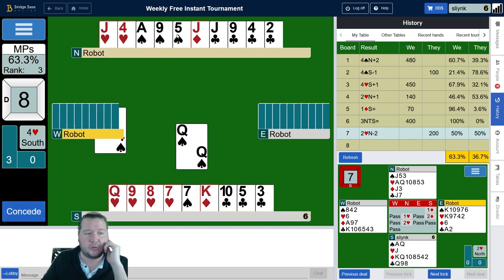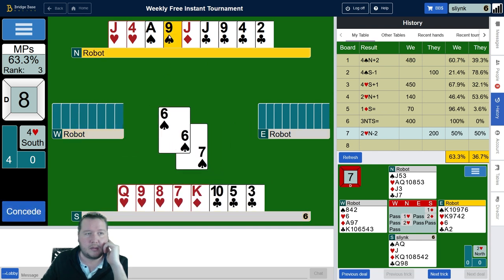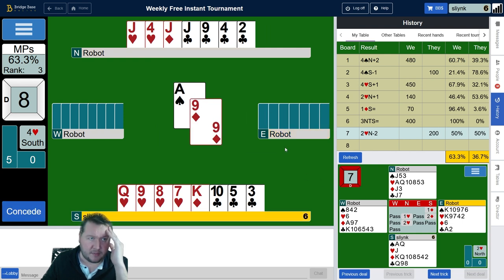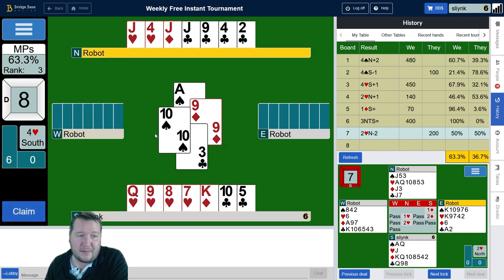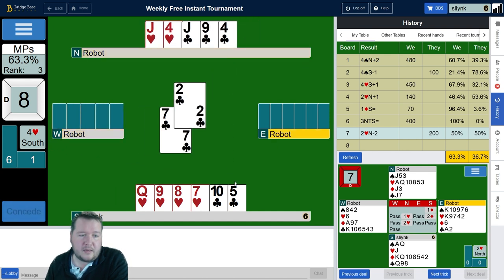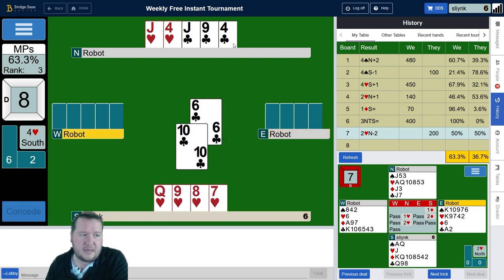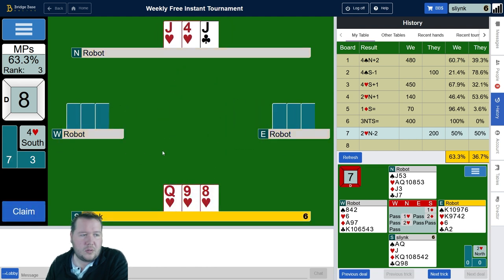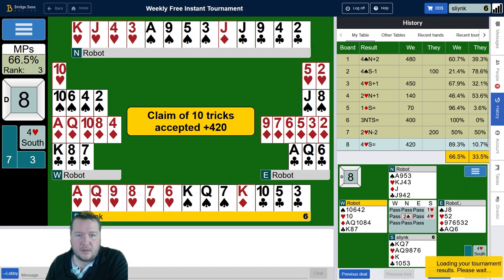We've drawn trumps. Now I need to work out what to discard — do I want to discard my singleton king of diamonds or a club? It's going to be a club, because the end play might still work. Someone might have like a singleton club and not be able to deal with that. We'll play a diamond towards the king, and if someone had singleton club ace, I would get a ruff and discard.